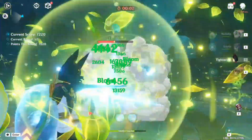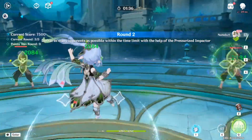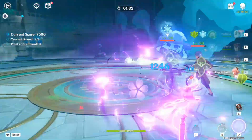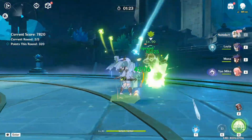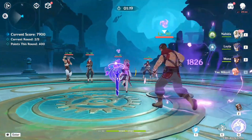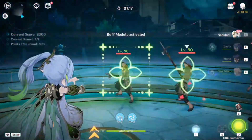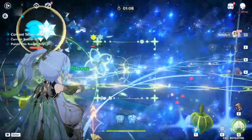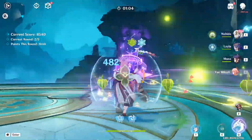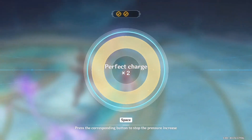Nilou would help if I had her, and any other reaction to explode dendro core faster would also help if I had pyro or electro — which is definitely not the case. Nahida literally fits in every single team. She's flexible in a way that doesn't break the game — you can use her in pretty much every single team as long as you're not relying on cryo or geo for damage.